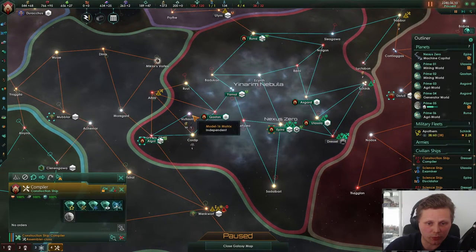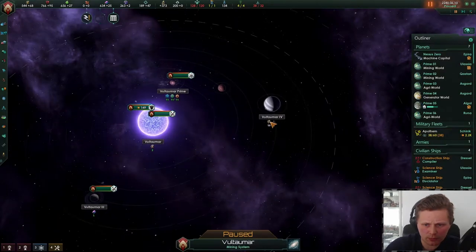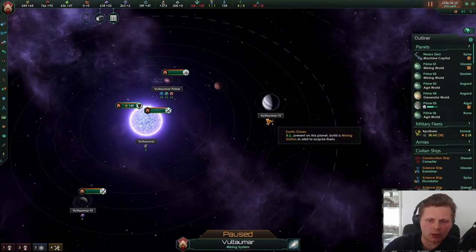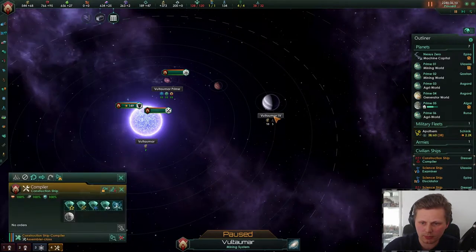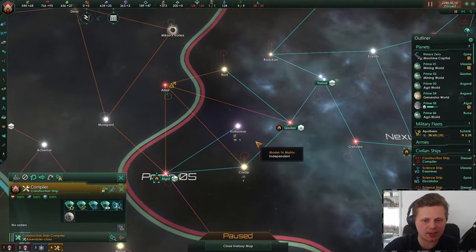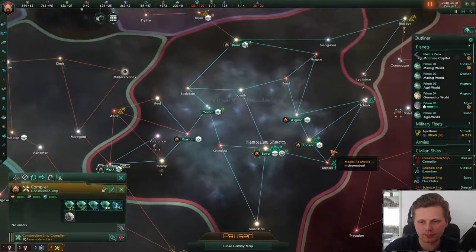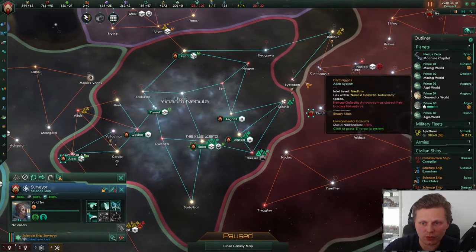Why did you not build this up? Wait, seriously? Oh, that sucks. We need the other gas as well to actually get this. Yeah, we need to install the gas. Damn. Really sad.